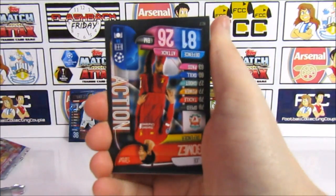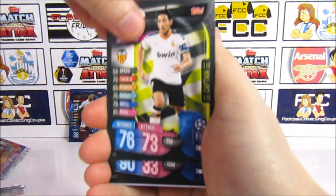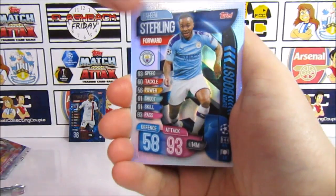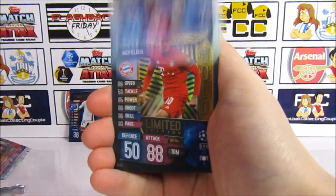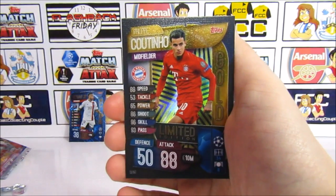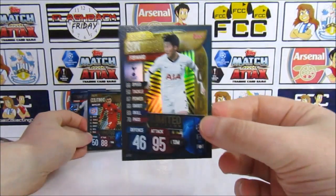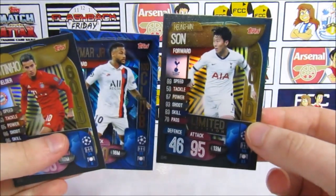So we have a Tadic, Joe Gomez, a Perero, Marquinhos, and another Sterling Superboost — so two inserts the same from both multi-packs. And then our limited edition is a Coutinho. That is unfortunate because we do have that one twice already.